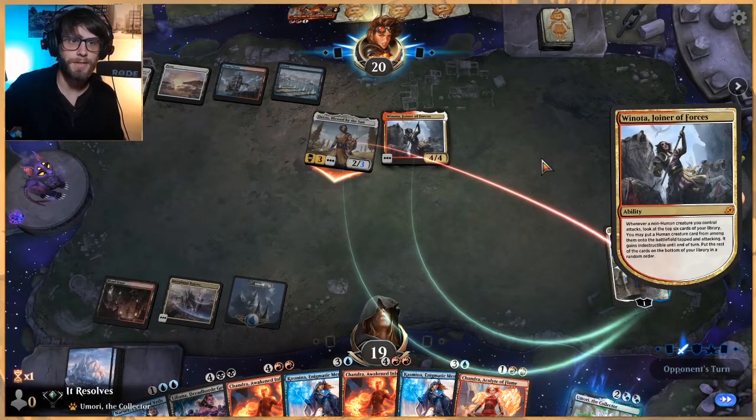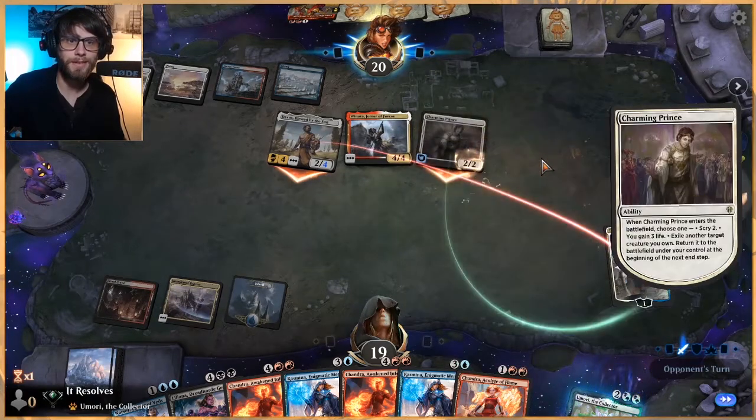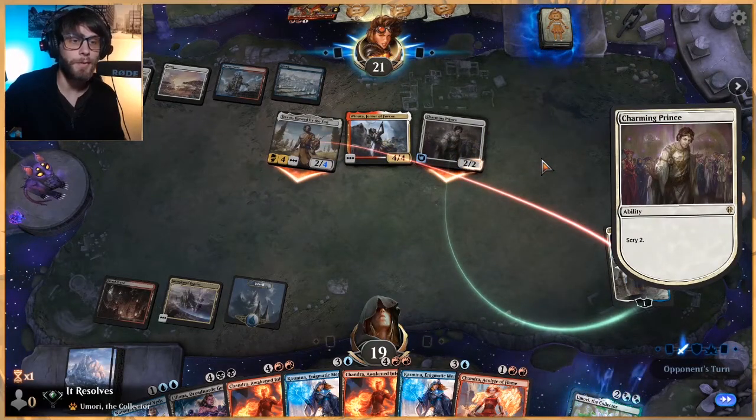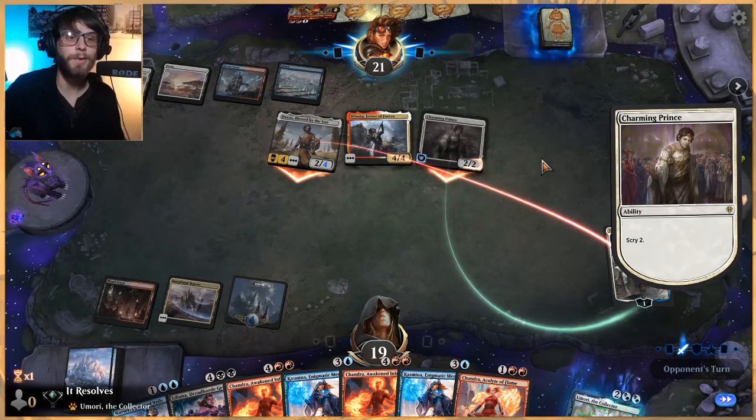Let's just play Teferi — we'll bounce the Anax here, mostly just to help us draw a card but also to slow them down a little bit. Unfortunately, did not draw a land there, so hoping we do next turn. Winota — chances are we're just going to lose this game. Very rarely are we going to... This is a very silly deck, I just want to point out. Like, it's fun and cool, but it's very silly.